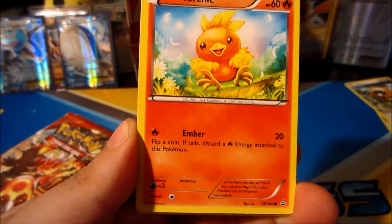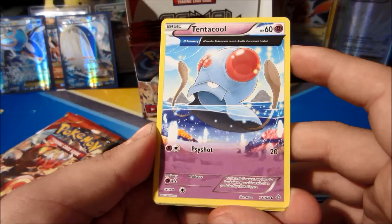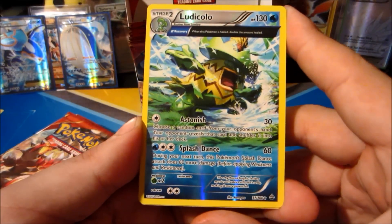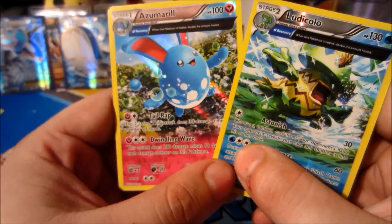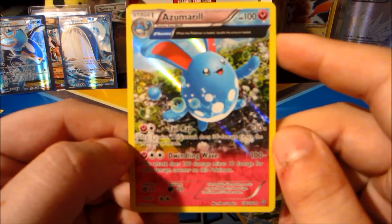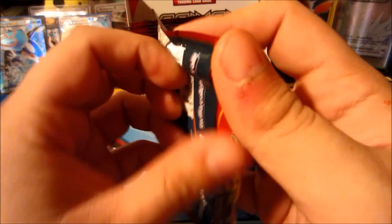Starting things off with a Spheal with Ice Ball - Torchic, Skitty, Zigzagoon, Tentacool ancient trait. This is actually my first Tentacool ancient trait and I like it a lot - very cool card. Professor Birch's Observation, and first is an ancient trait Ludicolo rare - awesome pull. The rare itself is an Azumarill holo! Dirk is gonna be so upset with that Azumarill holo pull - that is amazing. Look at the beauty of this card - so much color, looks like cotton candy. Our first holo ancient trait of this box!